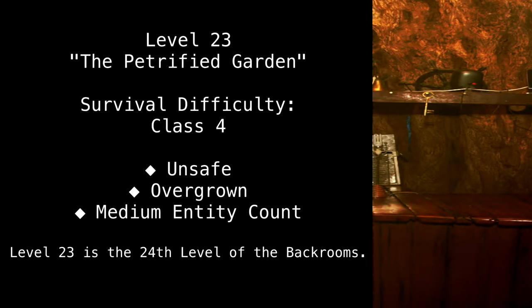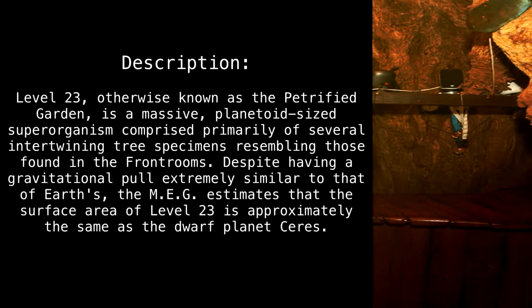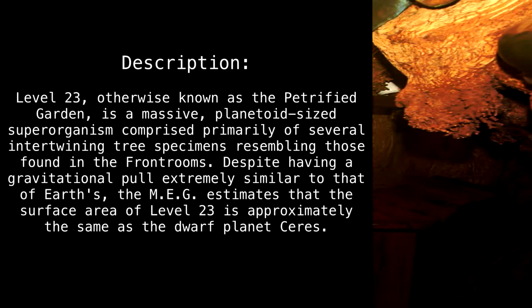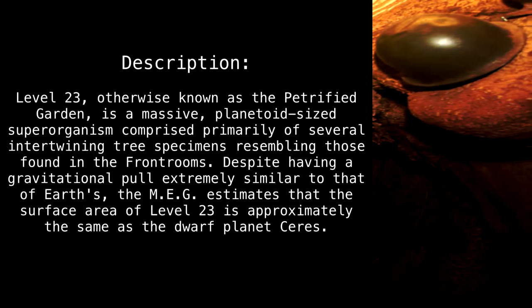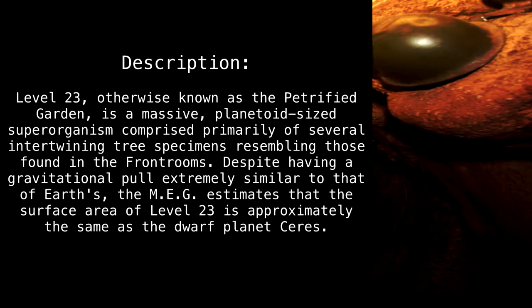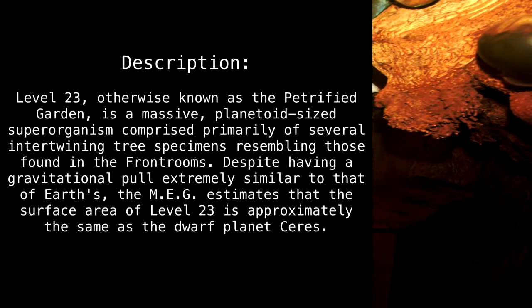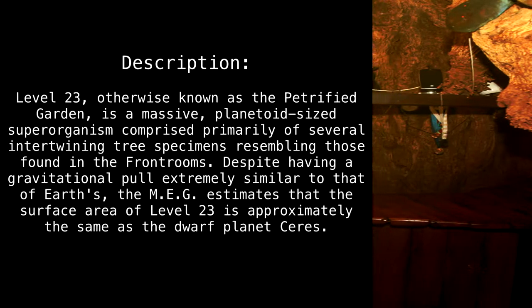Level 23 is the 24th level of the back rooms. Level 23, otherwise known as the Petrified Garden, is a massive, planetoid-sized superorganism, comprised primarily of several intertwining tree specimens resembling those found in the front rooms. Despite having a gravitational pull extremely similar to that of Earth's, the MEG estimates that the surface area of Level 23 is approximately the same as the dwarf planet Ceres.